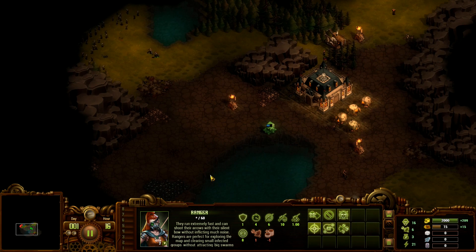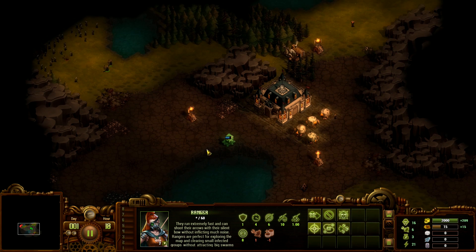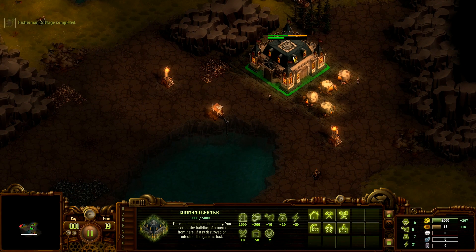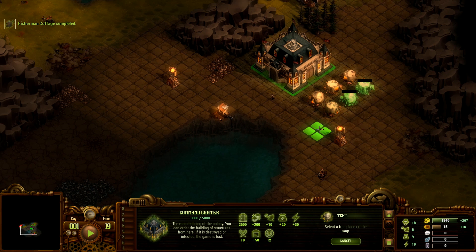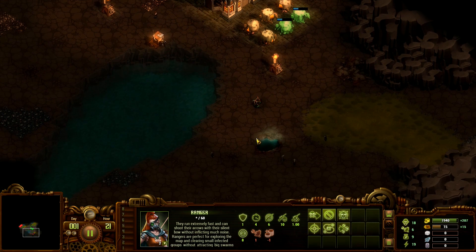It's a pretty decent start so far. We have some decent choke points, iron pretty close, two sources of stone, a lot of forest, and a lake. We'll need more tents for more population. We'll just keep clearing these zombies — you can't explore much further anyway.